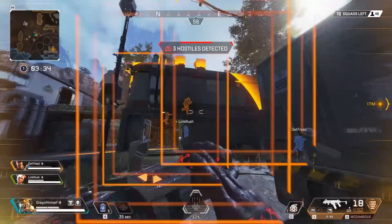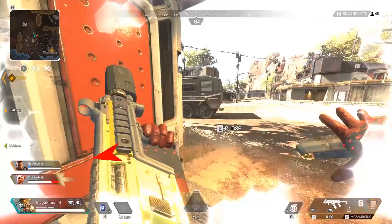Welcome to a Legend How-To. In this series, we'll take a look at the abilities and teamfighting strategies of the characters in Apex Legends. Today, we're going to be taking a look at Bloodhound.